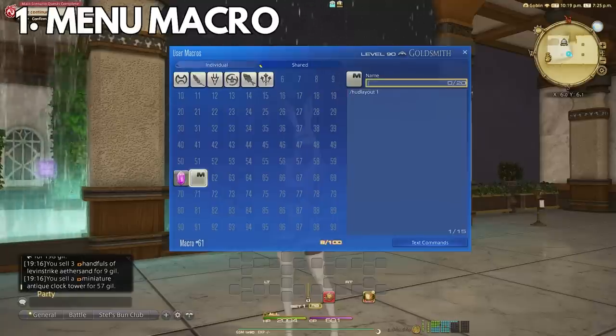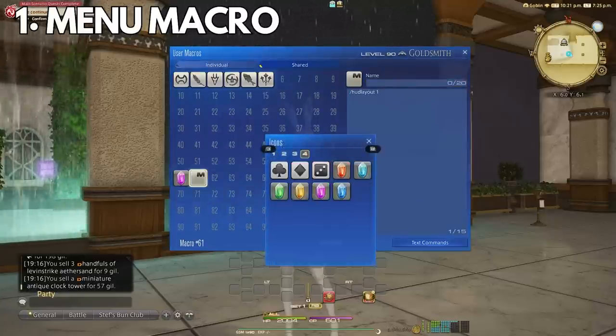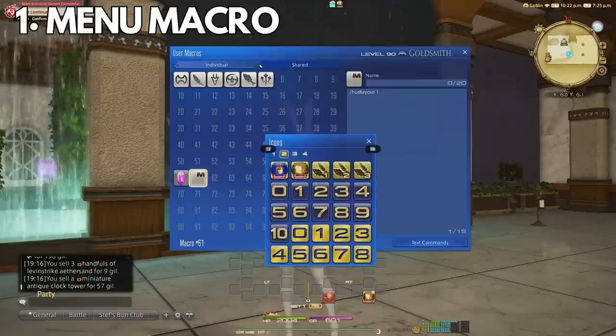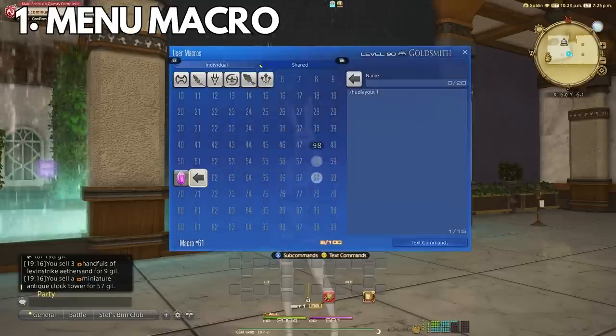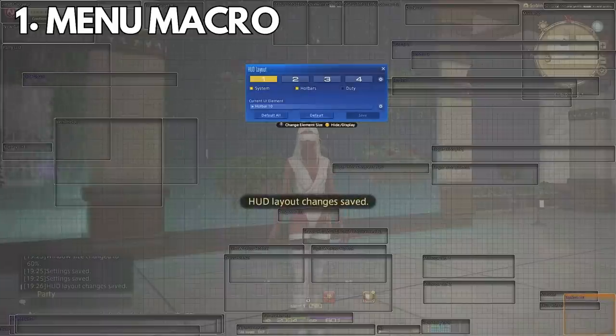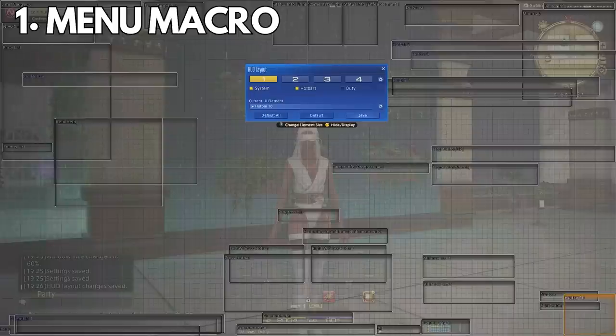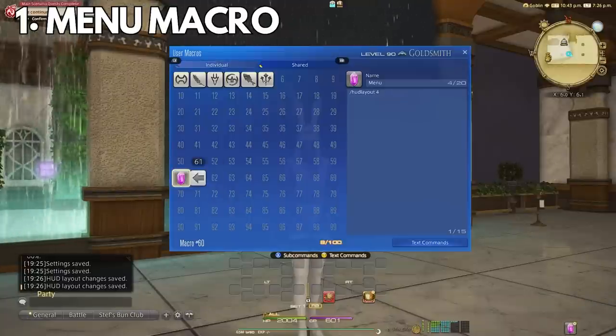Now we want a go-back macro, which I use the back arrow as the icon and /hudlayout 1. We will use hotbar 10 as our main little menu to get to the big menu. So I will put this on HUD layout 1 and tuck it right in the corner, out of the way of everything, since I really love a clean UI. I will drop the menu macro with the crystal icon right here, and then I'll drop the go-back macro.